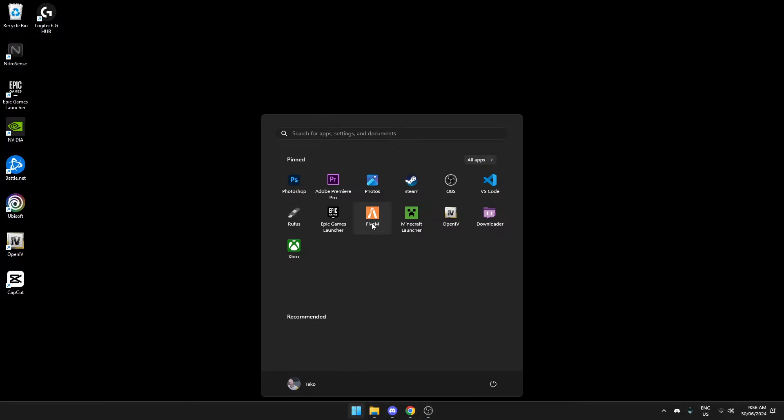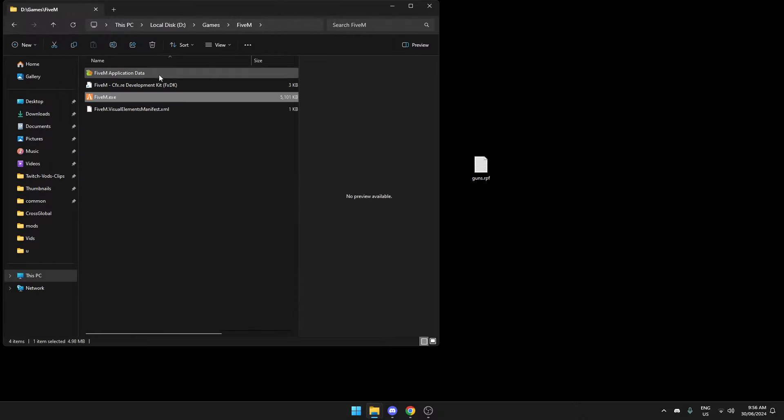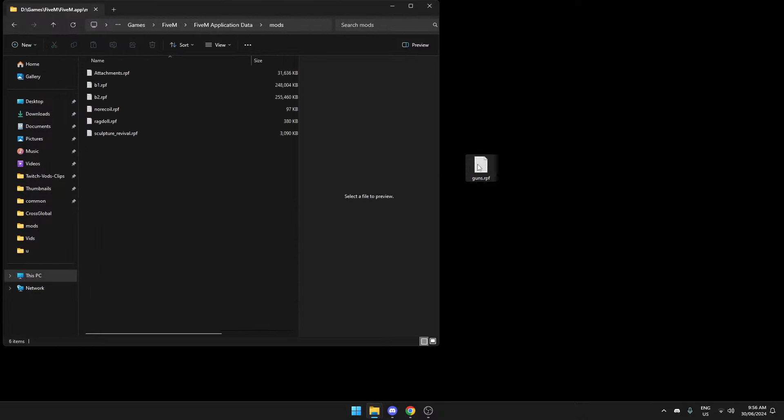To get it into your game, just right-click and open the file location, then go to your mods folder and drag it in. Then load the game.